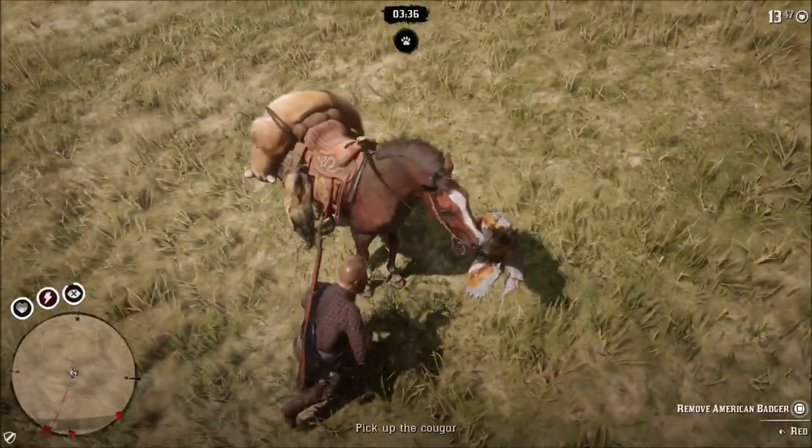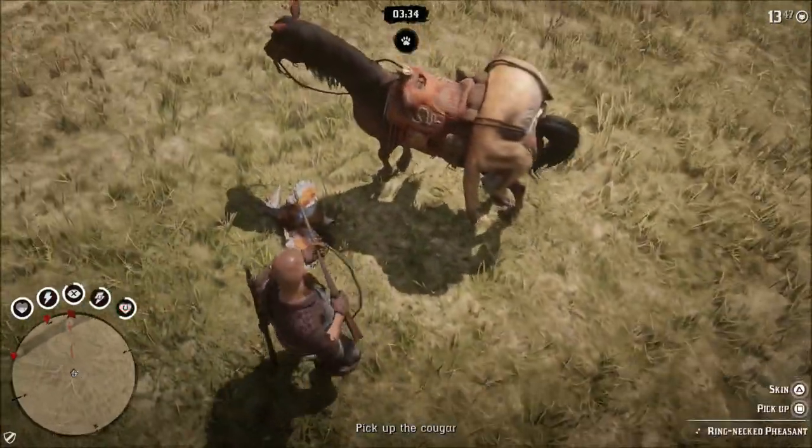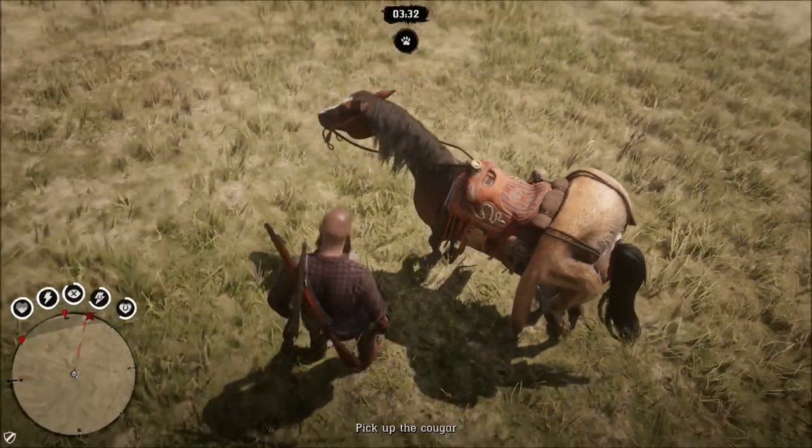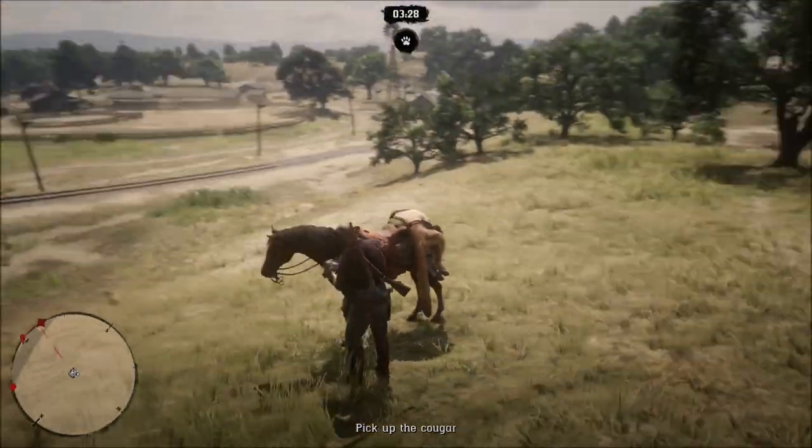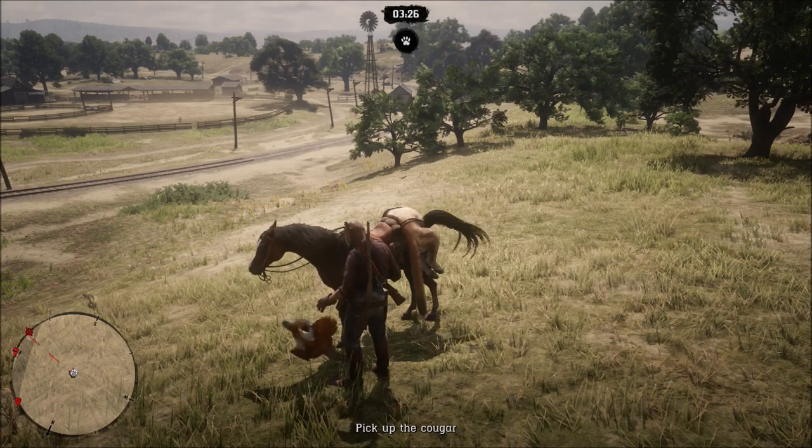Also this week, there is a new free aim series called Last Stand. Weekly benefits include 30% off the price of any rifles available through the Wheeler, Rawson and Co. catalog.